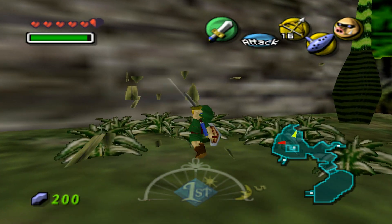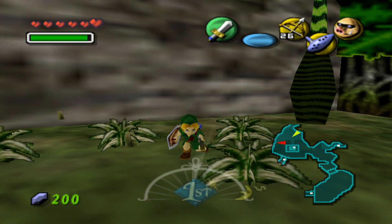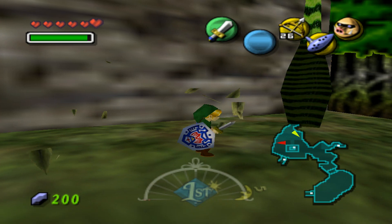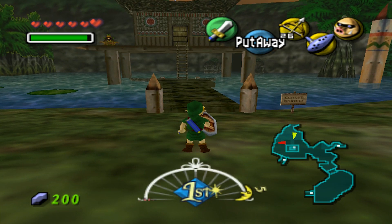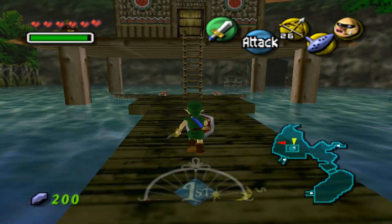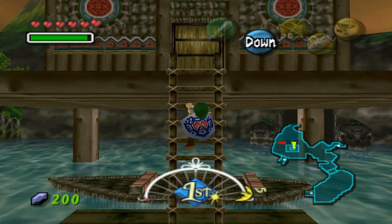So that should be it for the Deku Palace - pretty much all done here. There's actually one more thing we can do. There's a shooting minigame that we can do, but only after you've cleared the Woodfall Temple. The other thing was I wanted to attempt the pictograph contest, but that's only a day one kind of thing, and it's already getting close to day two, so I was actually too late for that.